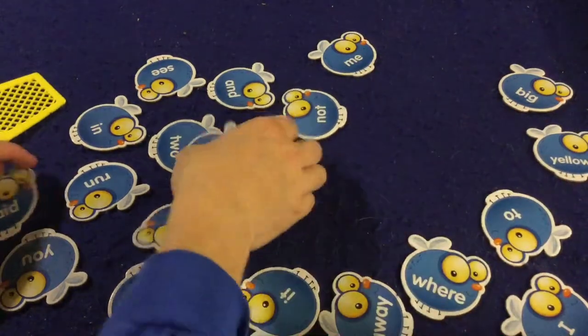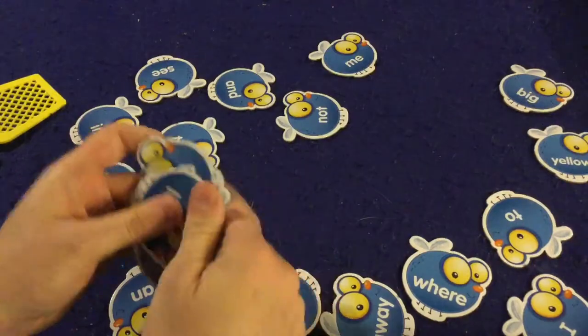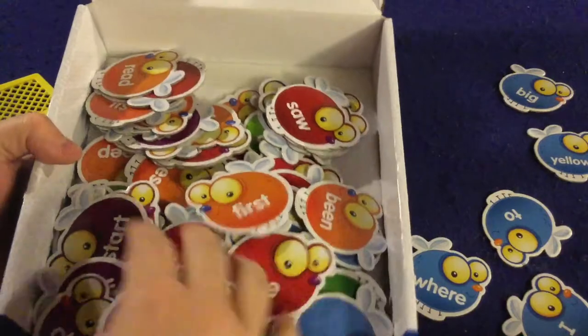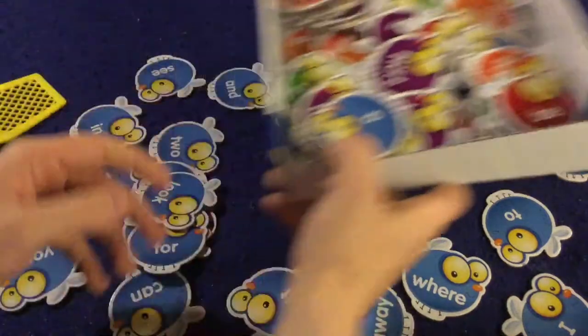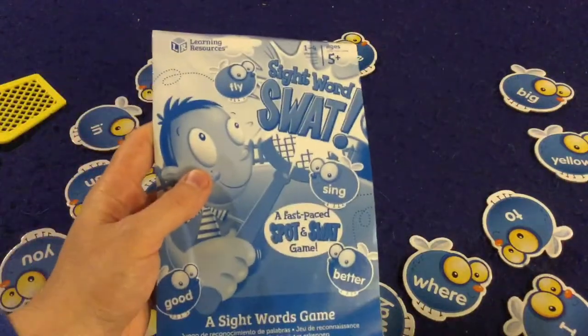I want to note that the components are very nice, very sturdy, thick — these are very nicely done. You're going to get tons of these, which actually come in different grade levels, which is kind of ingenious. They're double-sided. Huge thumbs up on the components. But I'll talk more about that in pros and cons — that's what you get inside SightWord Swat.